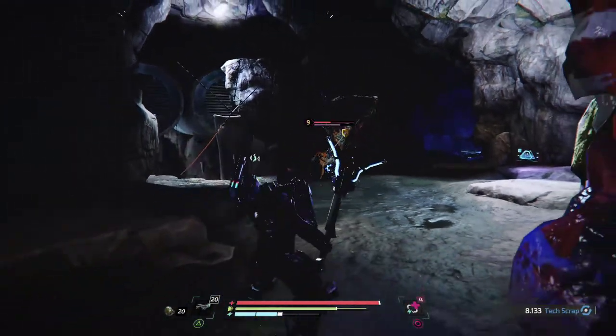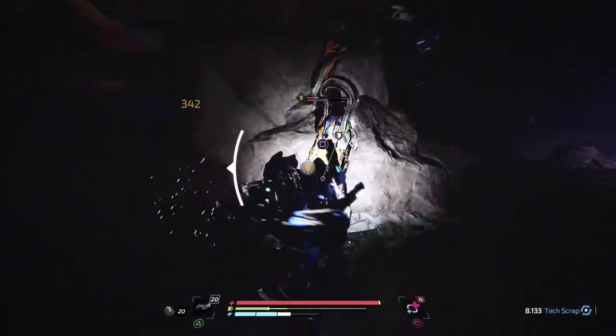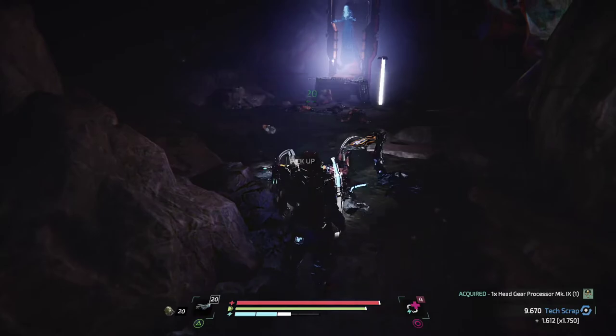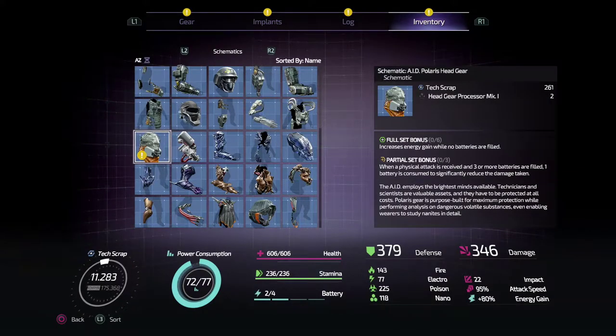Oh, and there he is. We were working on the head — can we get to the head? We can. Take off that head. New implant acquired: Entropic Dissolver — increases poison and nano damage dealt to enemies and increases the intensity of triggered poison and nano effects. So the DoT duration is increased by 30% and the damage the DoTs deal is also increased by 30%. Pretty good.